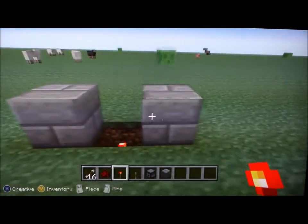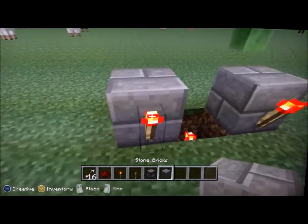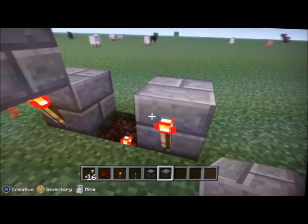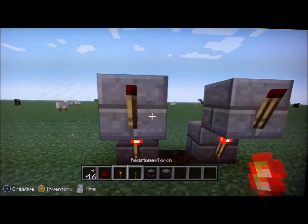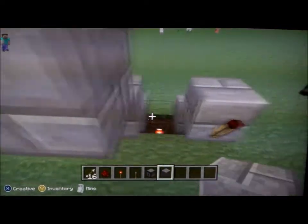I want the machine gun to shoot that way. So put redstone torches on that side. Then you stack bricks on top of the torches like that, and it floats. And then you do the same thing again over here.